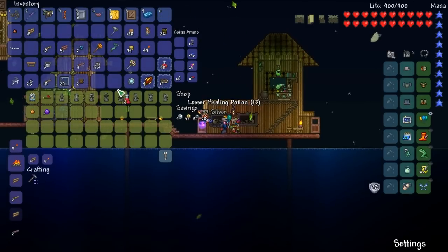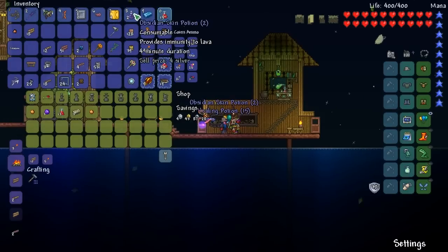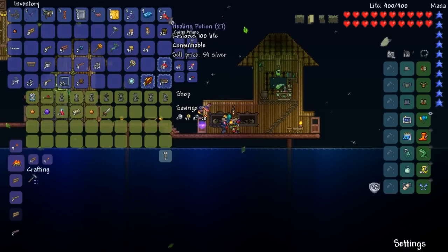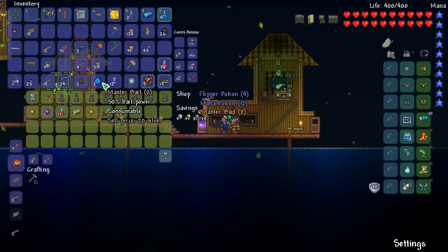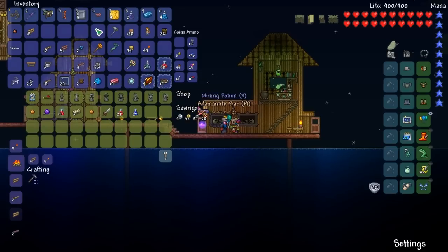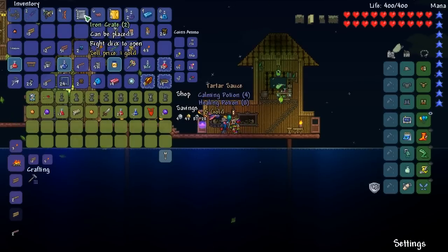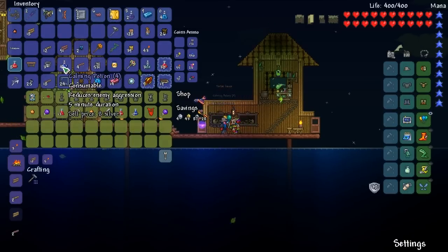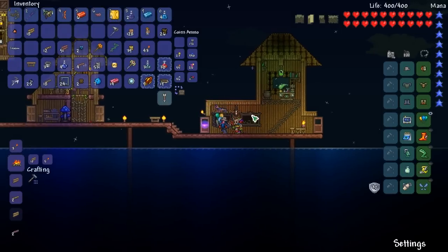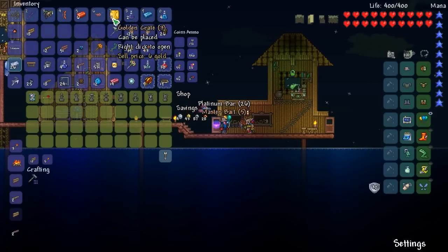That or just cool design in general. As you see, we got one cobalt bar and two cobalt ore from something. Now the iron crates we should get a lot better loot - we have a chance to get greater healing potions too, which help a lot. I'm just selling all the stuff I don't need. Master bait - that's the best bait around. 14 adamantite bar - that's crazy good! Ginger beard I don't really need, I'll sell it. We got the tartar sauce with the mini minotaur - really nice.